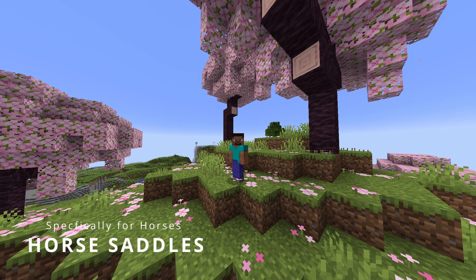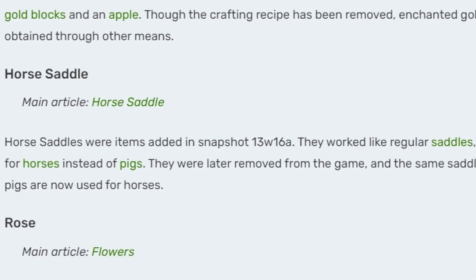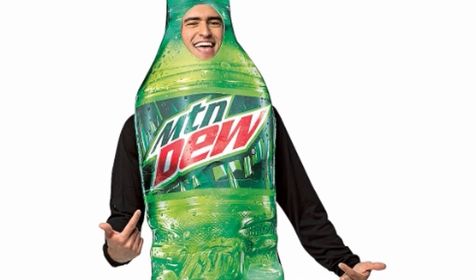For number two, we have horse saddles. They were kind of like regular saddles but used specifically for horses instead of pigs. They were later removed from the game because it was just a saddle for horses. But now you can use a regular saddle for pigs, horses, striders, whatever you want.